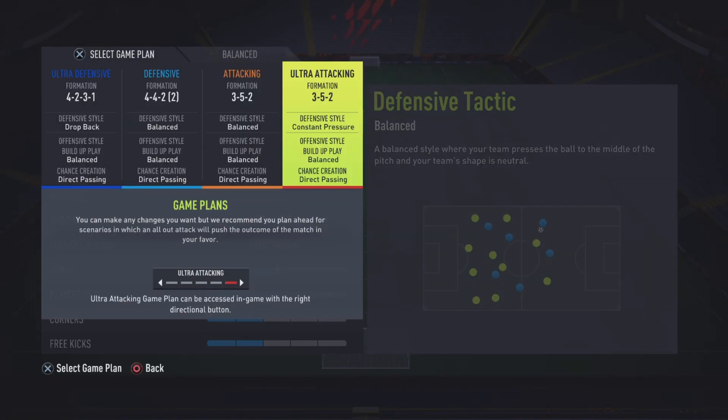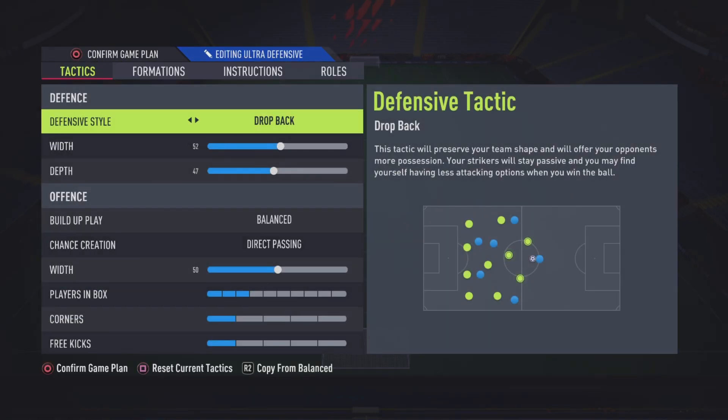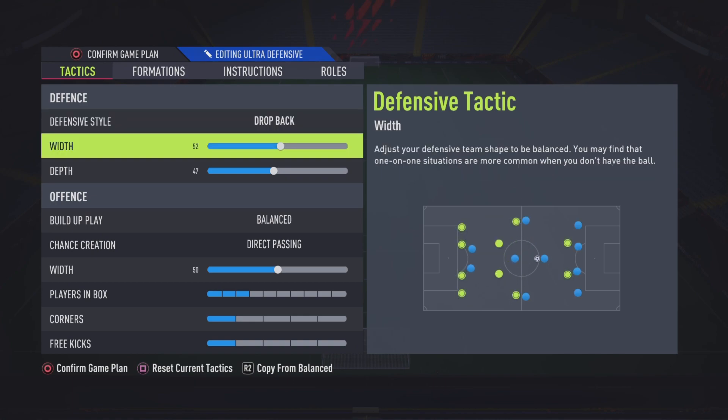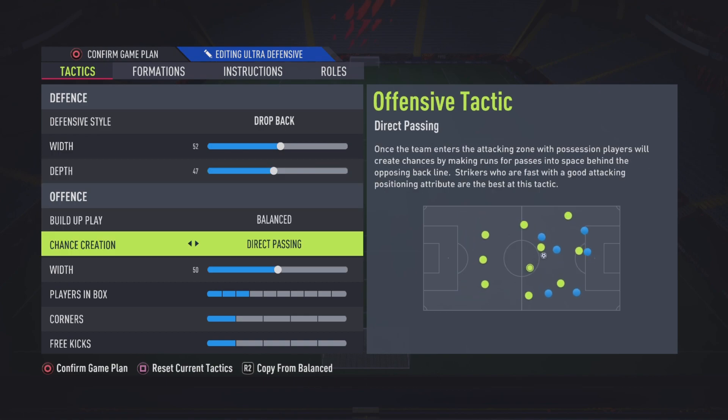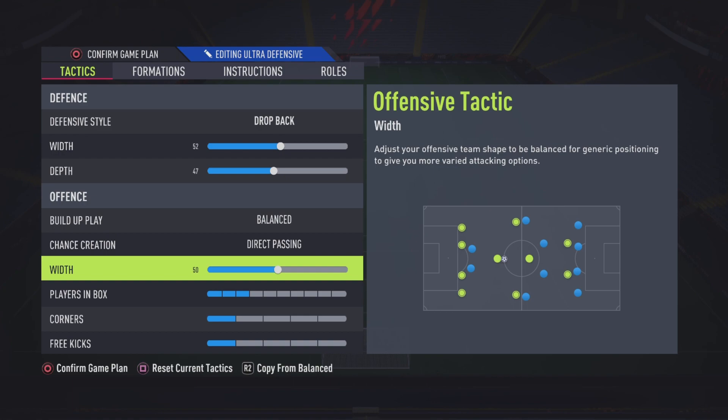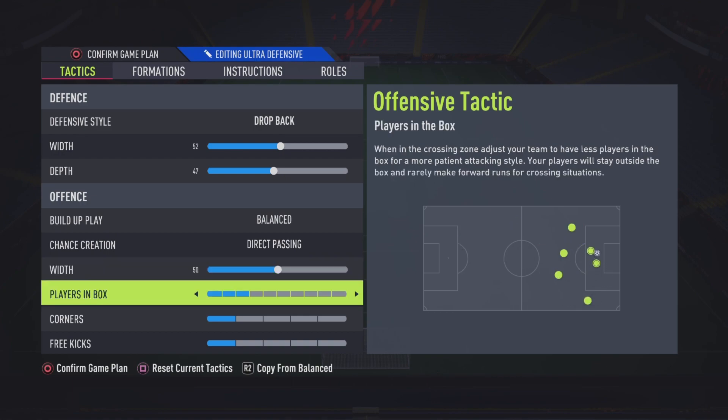Ultra defensive 4-2-3-1 — I use this formation and these tactics if I want to hold the lead. Say it's the 80th minute and I'm winning 4-3, this is what I slap on. Drop back because you want all your players coming back. 52 width is just perfect. 47 depth — you don't want your players too deep because they can shoot from outside the box, score long shots and finesse shots which are OP. But you don't want them too out there either, so that over-the-top ball puts them in behind your defence. Direct passing is the best. And then 50, don't mess with that. Players in box, you don't want too many because you're just defending.